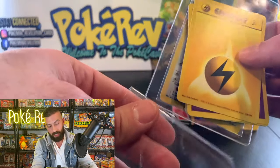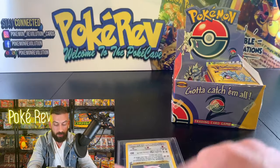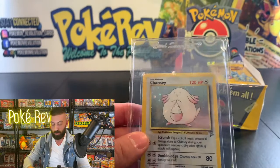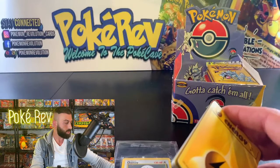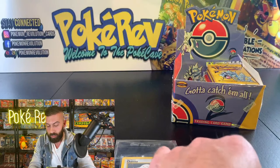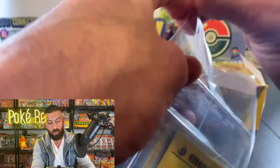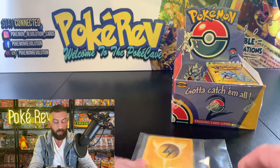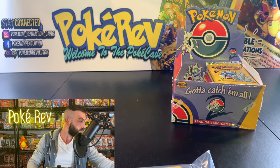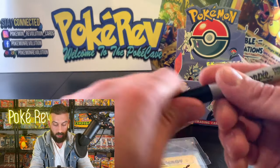PSA 10 Chansey from Base Set 2 — hopefully a PSA 10. I'm throwing it in a PSA card sleeve for protection. You can put loose cards, cards in top loaders, or card savers in those. Card Saver 2s are the best if you want to send cards to PSA — make sure you don't send them in top loaders, PSA does not accept top loaders. Cards can get damaged or shift around in top loaders. Ginger Six, everything is going out within 24 hours.